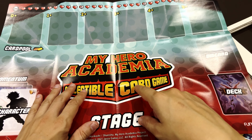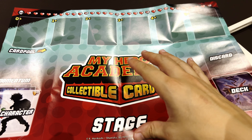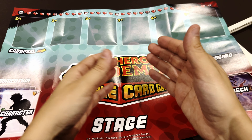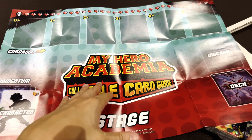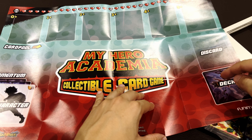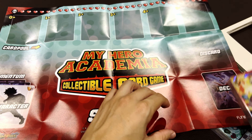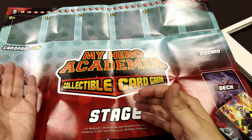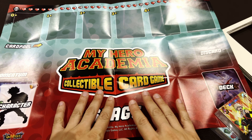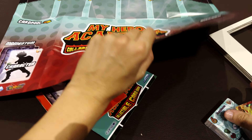The playmat shows where you put your character, momentum, attacks, and discards. There's a life track — cool! In this game there are two main card types: foundation cards and attack cards. You'll be trying to create foundations which help with attacks. You need to prepare your attacks and foundations, and for those to pass, you look at the top card of your deck — it needs a higher number. If you pass the check, the card is accepted and you can use it as an attack or foundation. Once you land an attack, it becomes momentum, which is another resource.